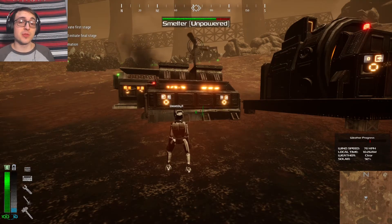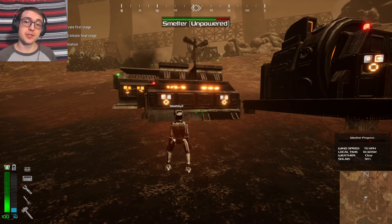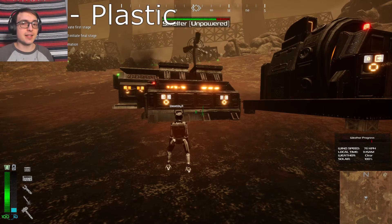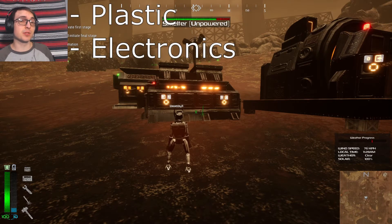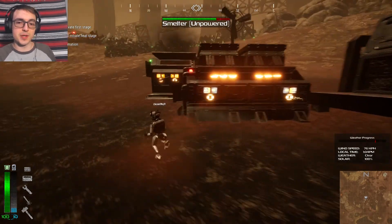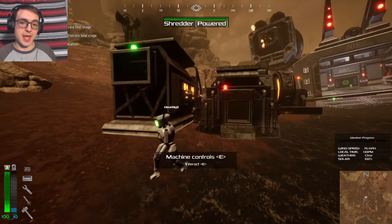To start off with, as you may already know, this is going to take a lot of scrap materials, which you can find all over the map in various different piles. The ones to look out for are going to be plastic, electronics — which is maybe the most important one — as well as any rare metal piles if you can find them. We'll get into the reasons for their importance in a moment, but first let's take a look at what we have here.